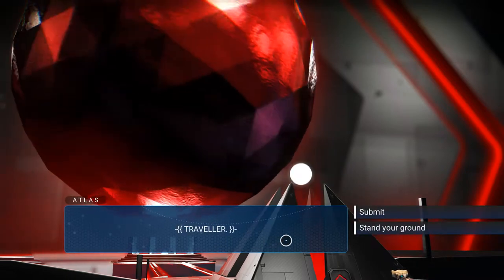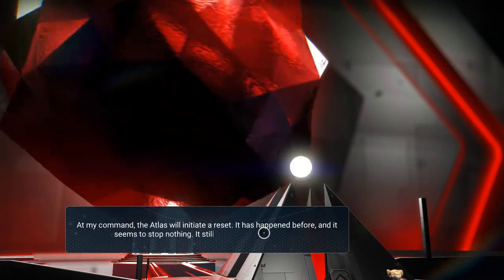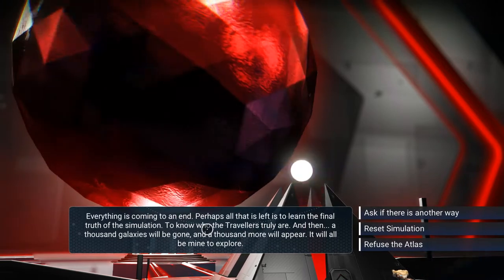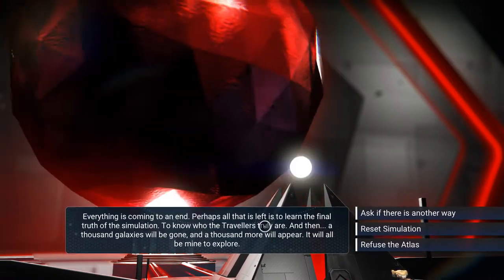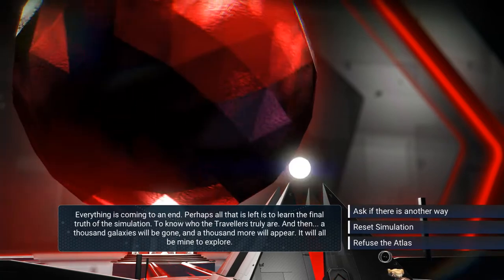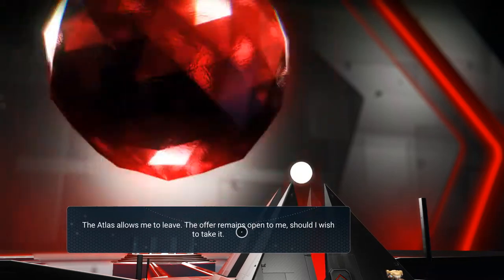It says submit or stand your ground — stand your ground. Atlas speaks: at my command it will initiate a reset. What happened before I do not know — what I remember is waking up next to my ship. Everything is coming to an end; a thousand galaxies will be gone, a thousand more will appear. As far as I know, if I reset the simulation I can advance and choose a galaxy, but the only way to stay in the Euclid galaxy is to refuse Atlas. I refuse — I cannot wreak such destruction. Atlas allows me to leave; the offer remains open should I wish to take it.